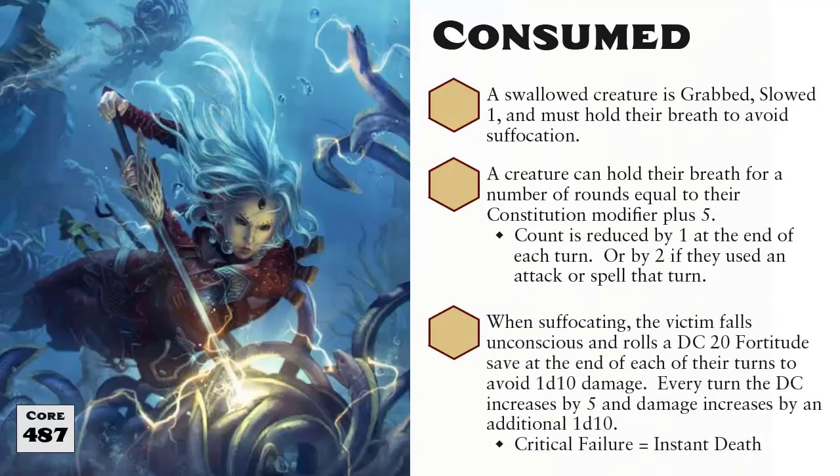Under normal circumstances, when a creature that is unconscious but still has hit points suffers any amount of damage, they wake up and lose the unconscious condition — but not in this case. When swallowed whole, once you become unconscious, that condition cannot be removed until you are free from whatever swallowed you. And once you're unconscious, you must attempt a DC 20 Fortitude save at the end of each of your turns. On a failure, you suffer 1d10 damage in addition to the damage applied by the swallow whole effect, and on a critical failure, you die — not gain the dying condition, but you skip past that entire mechanic and you die. On every round after the first, the DC of this check increases by 5, and the damage applied for failing the save also increases by an additional 1d10. Once you have access to air again, you stop suffocating and lose the unconscious condition if you are still above 0 hit points.